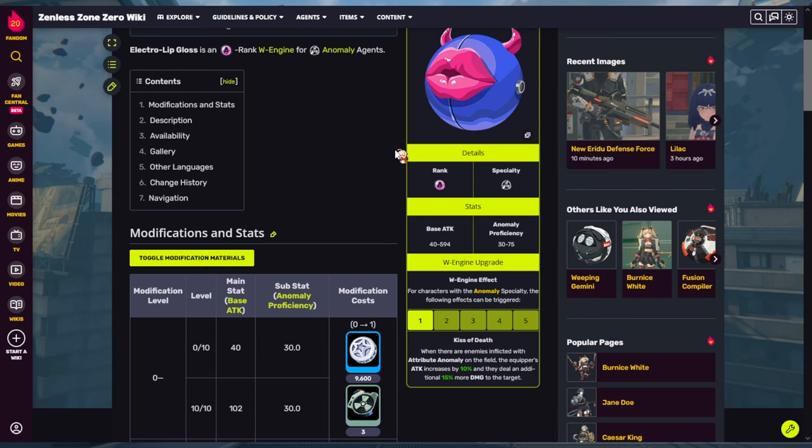This is a really good W-engine for Yanagi especially without her signature, since she's triggering a lot of attribute anomalies as a disorder DPS. The one downside is it's a battle pass weapon, so you have to spend $10 and level the pass to level 30. If you don't want to grind for that, Electro Lip Gloss may not be your best choice.